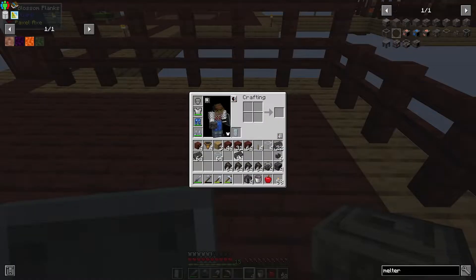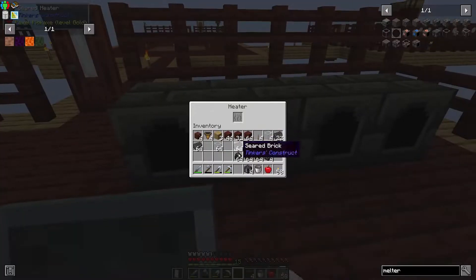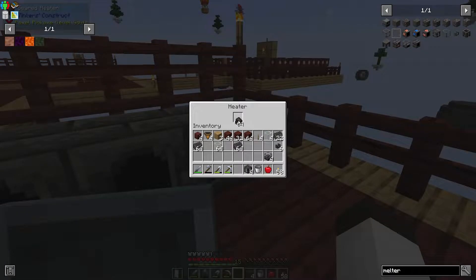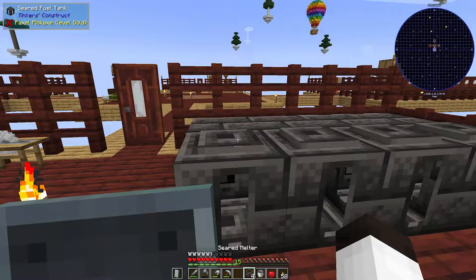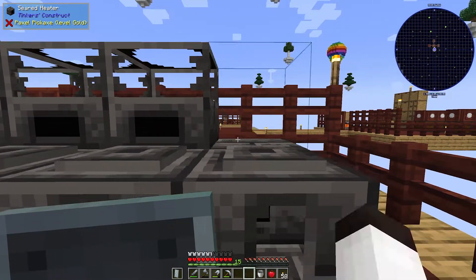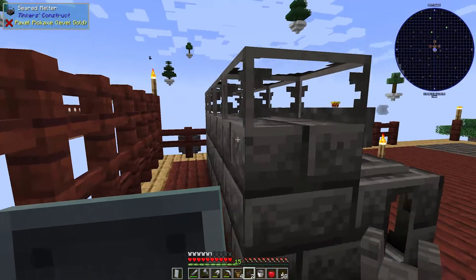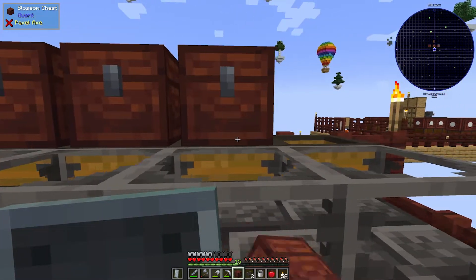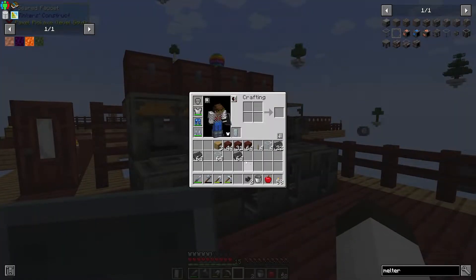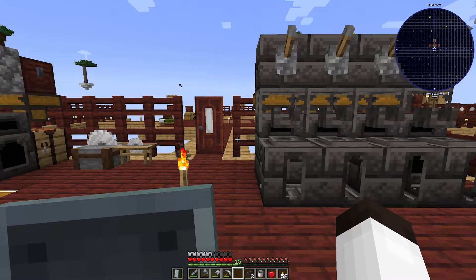Let's build this up. I'll put down the heaters here first and fill them up with charcoal for fuel. In front of those we'll have the seared fuel tanks. The melters go on top of the heaters, and we put the faucets into each melter. Then we add hoppers — one for each type of material — with single chests on top. You can also put a block with a lever on top to control dispensing.